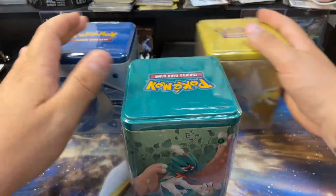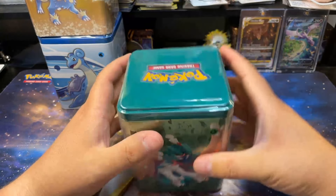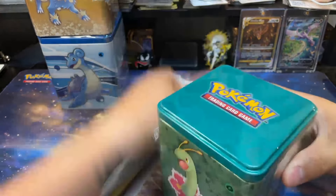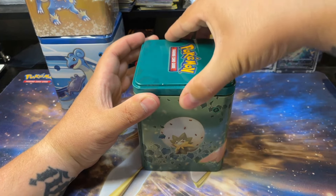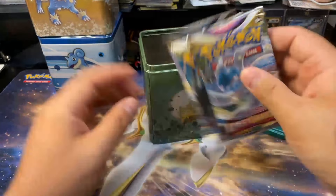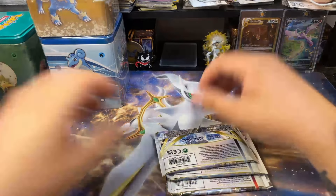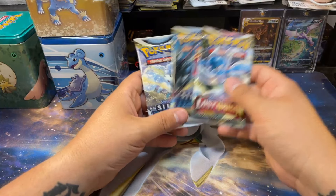I'm going to open grass, then electric, then water — we'll stack these up, they're stackable. These used to have Evolving Skies in them, that's why I used to buy them all the time. I don't remember exactly where I got these — I want to say Best Buy. Let's see what we got: yep, Lost Origin, Silver Tempest, Silver Tempest, and then we get a little Charizard coin. Two Silver Tempest and a Lost Origin — not bad at all.